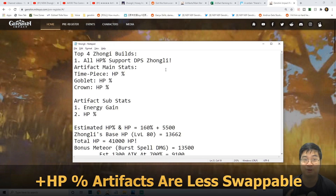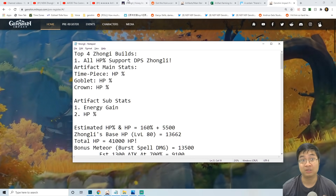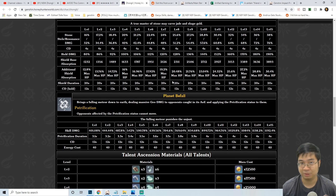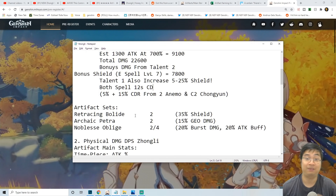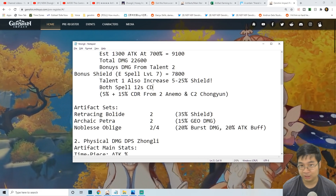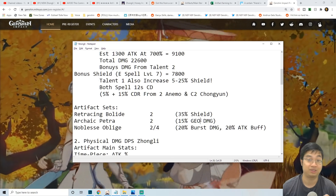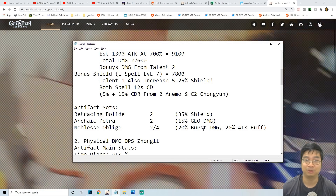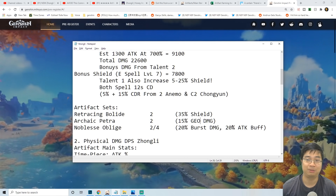Of course this HP scaling build is more theoretical and more for fun — I don't think it will be the top meta build, but it's very interesting to see a character that can scale everything with HP for both his E-spell and ultimate. For artifacts we can go for an additional 35% shield, we can go for additional burst damage with his ultimate, or we can go with a support build using Noblesse Oblige for 20% burst damage and also 20% more attack for the whole team.